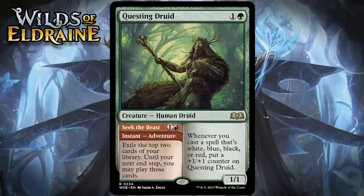Next up, it's Questing Druid, which for one generic and a green is a 1/1 human druid at rare. Whenever you cast a spell that's white, blue, black, or red, put a +1/+1 counter on Questing Druid, and it has an adventure called Seek the Beast — one generic and a red for an instant — exile the top two cards of your library, and until your next upkeep, you may play those cards. One important thing to note is that Seek the Beast doesn't give you as much time to play the cards as we've seen lately — you only have until your next upkeep. The good news is it's an instant, so you can cast it at the end of your opponent's turn and take advantage of those cards with all the mana you still have. Buffing the Druid isn't really going to be that easy in this format, since far more of your deck won't buff it — it either will be green or be lands. Still, this has three-for-one potential and is quite efficient. I'm giving it a B-.